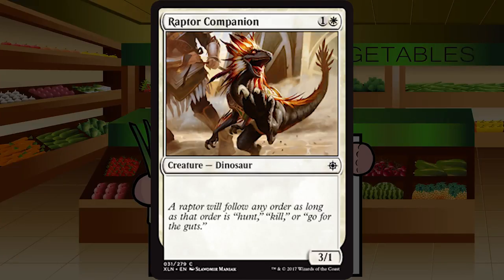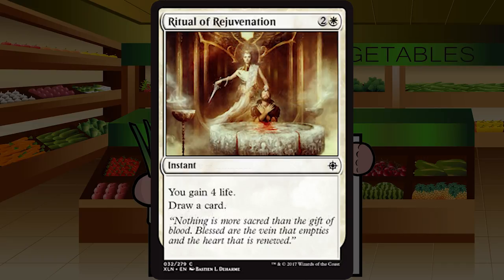Raptor Companion is one and a white for a Dinosaur at common — a 3/1 with only flavor text. It's your prototypical 3/1 for two in white, which I love. Plus it's a very relevant creature type that may net you even more value. Always playable. I'm probably going to be overrating it a little bit at a C plus — it's realistically more like a C — but I love 3/1s for two in white. C plus.